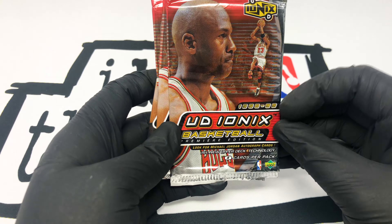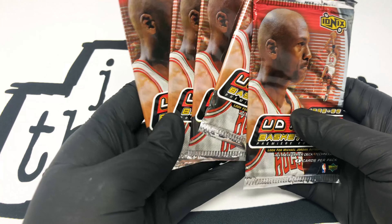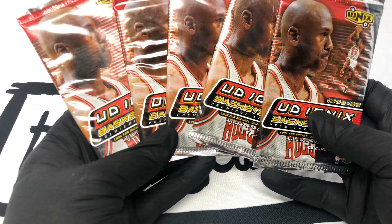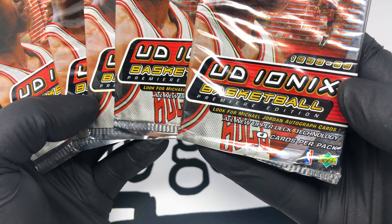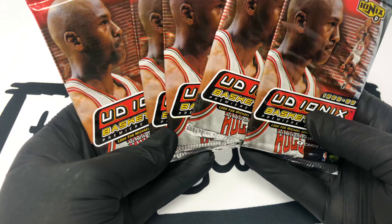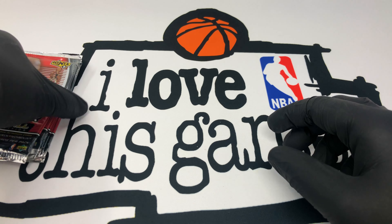Upper Deck Ionix basketball from the 1998-99 NBA season. I'm sure you guys figured out who we're trying to pull today. We have five packs, we're obviously trying to get the Michael Jordan autograph card. There's only four cards a pack, so we have 20 cards to choose from — hopefully we get one.